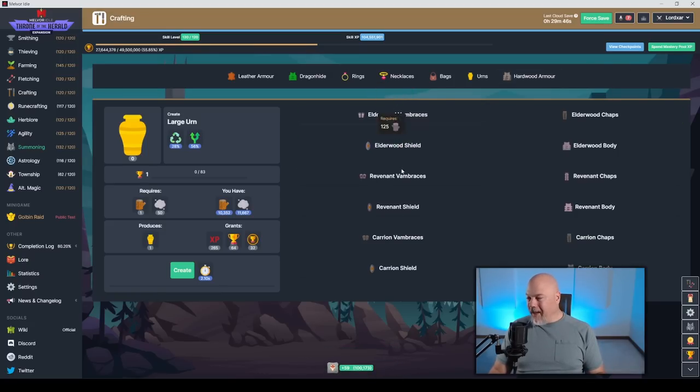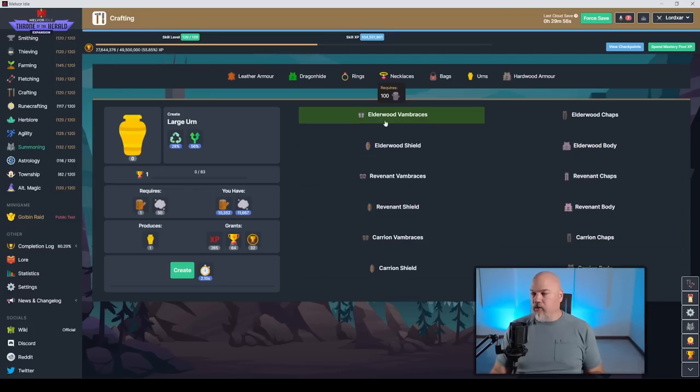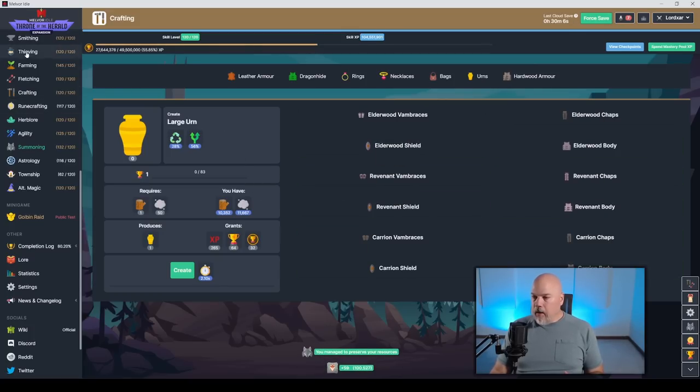And hardwood armor — you've got new trees, so you've got some new thing to craft into stuff, and here's the stuff to craft it into. We're going from leather to dragonhide to trees — tree bark armor. So that's crafting.